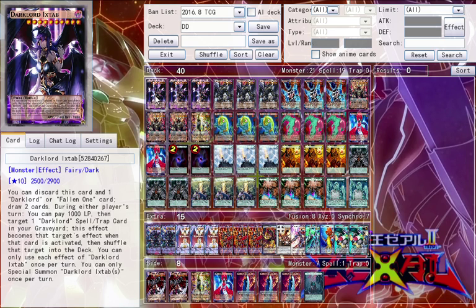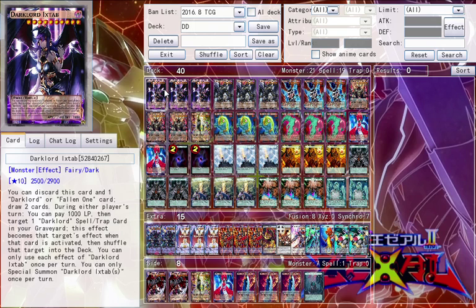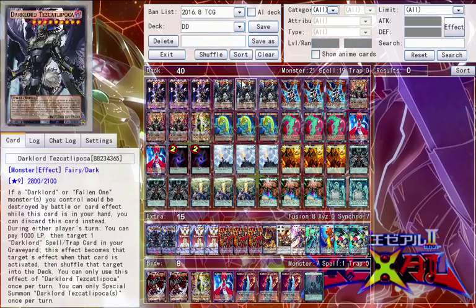So we got three Dark Lord Ixtab — you can pitch it with another Dark Lord or Fallen One card and draw two cards, so cycling through, easy. And then all the new Dark Lords except for Siberia have this effect that when this card is on the field, you can target one Dark Lord spell or trap card in your graveyard, pay a thousand life points, and this card's effect becomes that effect basically.